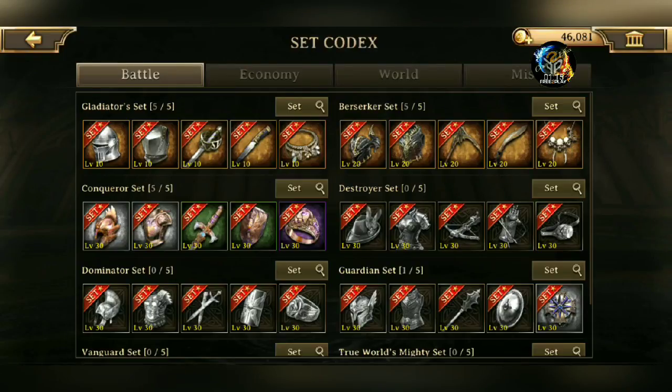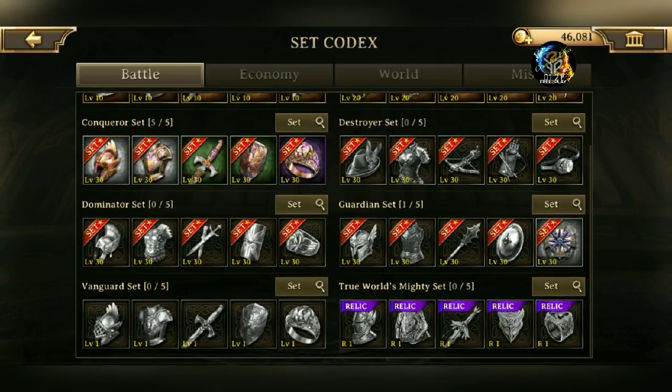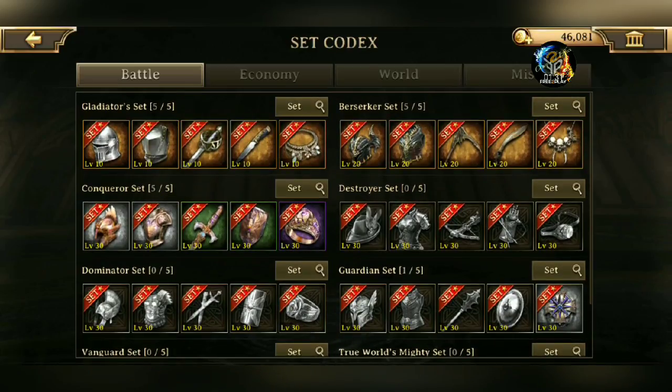You can actually see all the different gear sets, and you can also see which items you already have. It also tells you what is the highest grade of that item that you currently have. You guys can see here my Conqueror set — it's pretty low. I only have one purple ring. I was very lucky to get that; I was actually pretty happy when I got it purple.